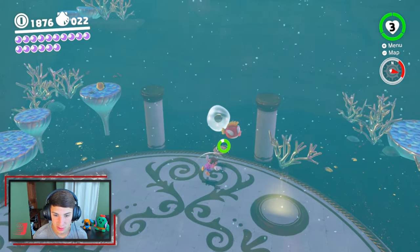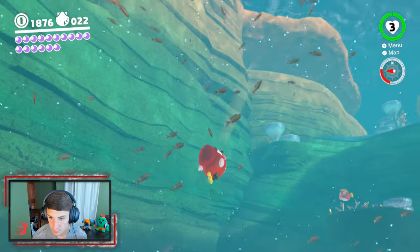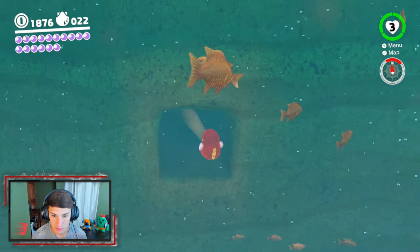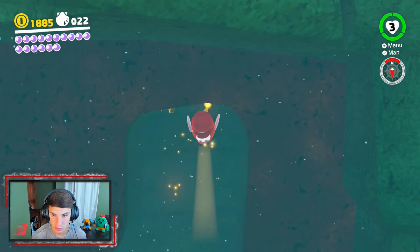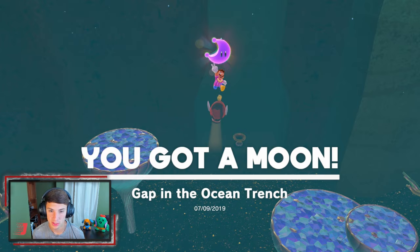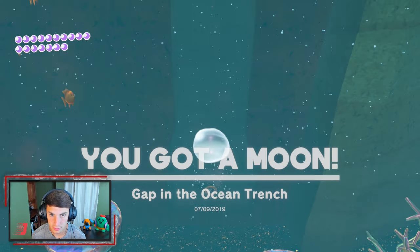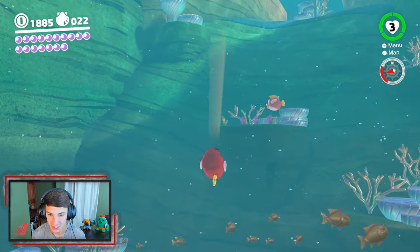We make our way over here and grab our boy again, then head back to the top. There's a little hole in the rock over here — I'm pretty sure there's a Power Moon in here, or if not, some Purple Coins. There it is — there we go, grab this Power Moon. Swim out. Oh my God dude, the Cheep Cheeps crack me up too much.